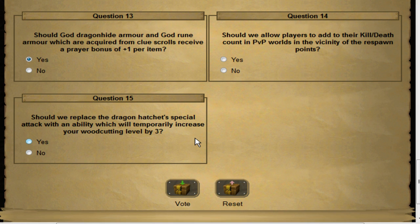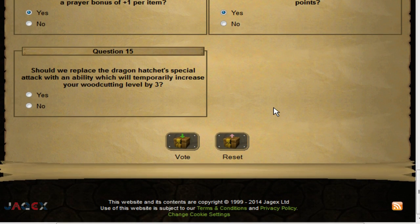Should we allow players to add their kill/death count in PvP worlds in the vicinity of the respawn points? I don't know why this was even polled in the first place, but yes, absolutely.